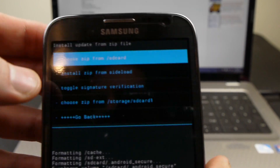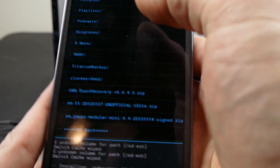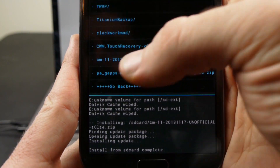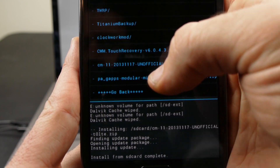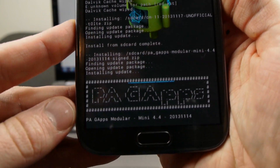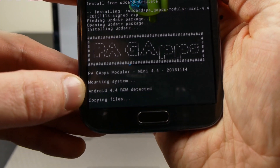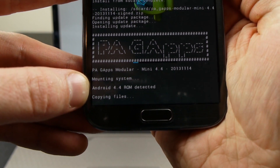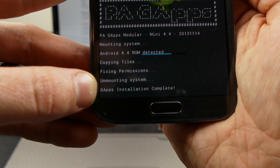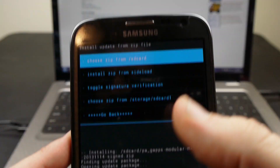That's installed. Now we need to install our Google apps so that Gmail, Play Store, and all that will be there. So we're going to flash the PA Gapps — Paranoid Android Gapps. Install those. Android 4.4 ROM detected. Apps installation complete. Install from SD card complete.